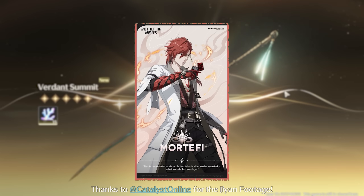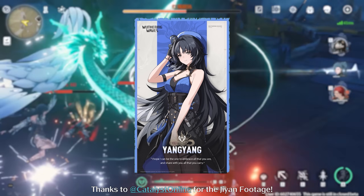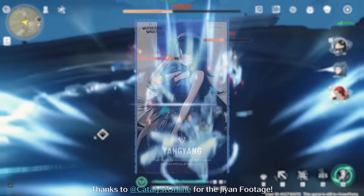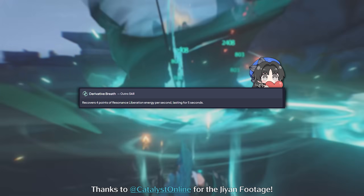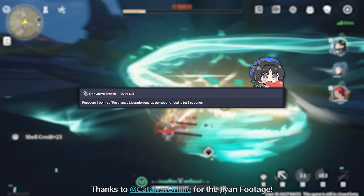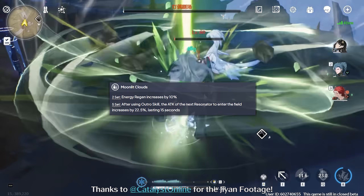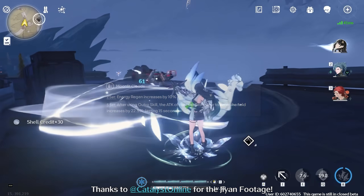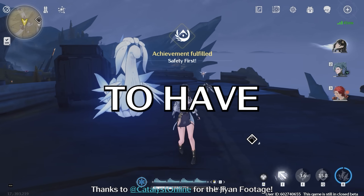If you do not have Mortify, Yang Yang would be another option. Yang Yang has a very short and solid rotation—I will cover that exactly in my Yang Yang guide. She allows you to generate 20 energy for Ji-Yan, which will help him run less energy regeneration and hence more damage in his kit. She also uses the Moonlit Clouds set and grants him at least a 22.5% attack buff. Yang Yang also provides some grouping, which is just nice to have.